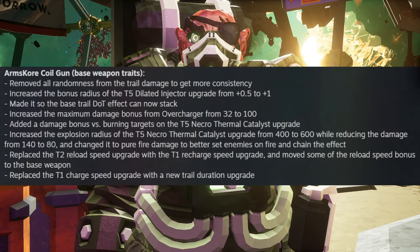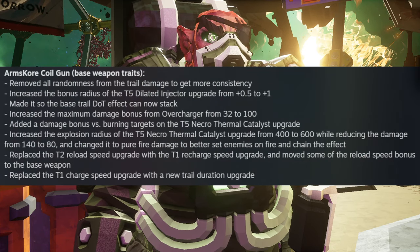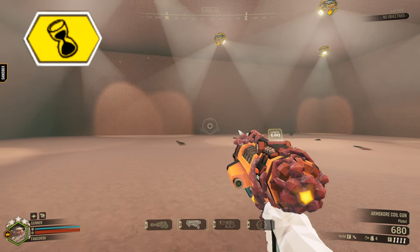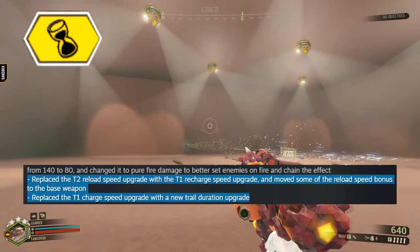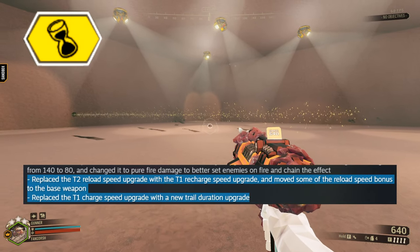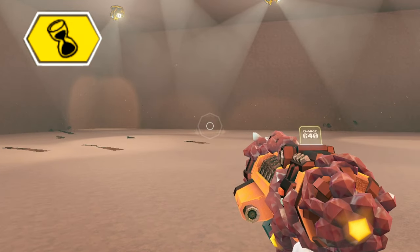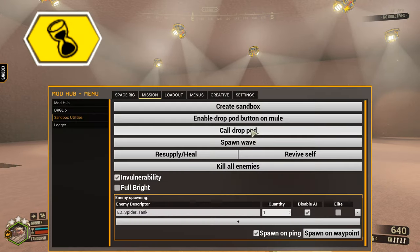The Arms Core Coil Gun got a lot of love in the November patch and I'm excited to show off what got updated. The Reload Speed gear mod has been implemented into the Coil Gun and has been replaced with a new Trail Duration upgrade, allowing the trail to linger longer and deal some extra damage before it disappears.